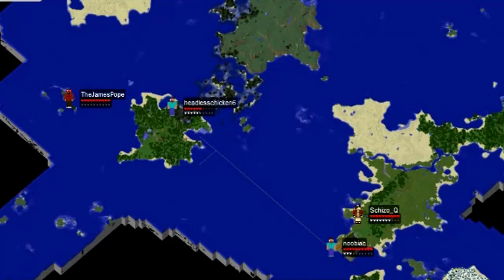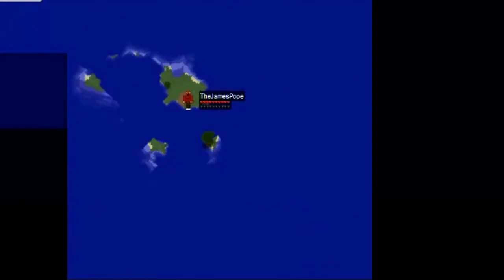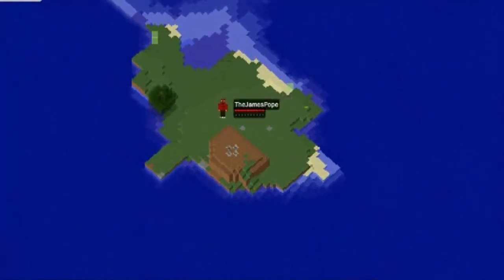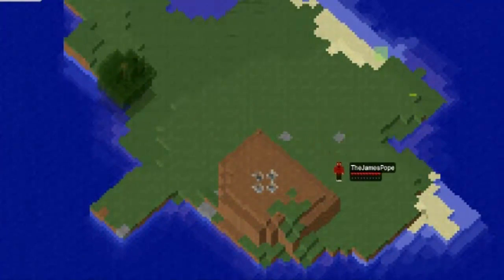We're looking in from the map at you all. What's going on? Who's doing what? I'm building a new home. That's a nice little island you have there. I've got a couple plans, not sure what I'm going to do. Let's have a little zoom in and see what you've got. Can you see me moving around? Yeah, I've just zoomed in on your little island, I can see you running around. It looks like a dirt house you've got there. That's exactly right, a little dirt house.